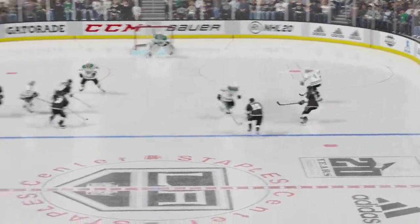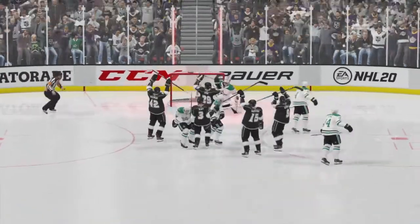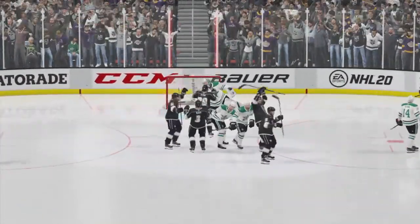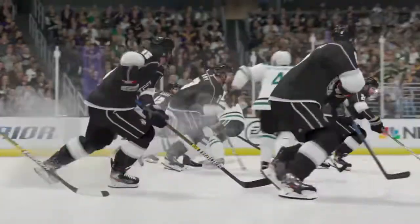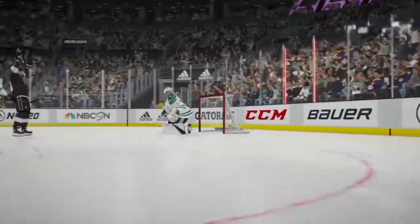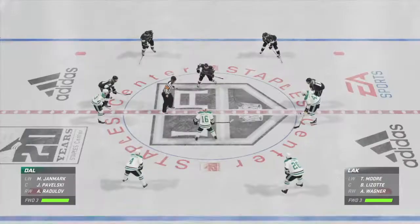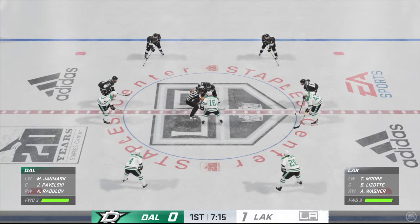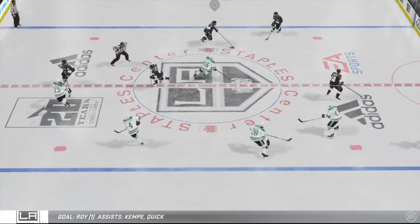That's a good shot — he zips it by the goaltender, working himself into a clean area on the ice to shoot from the high slot. The Kings are on the board first. Does that change the approach now, Ray? Well, it shouldn't change it too much, but still — you're behind, and now you chase the game a little bit.